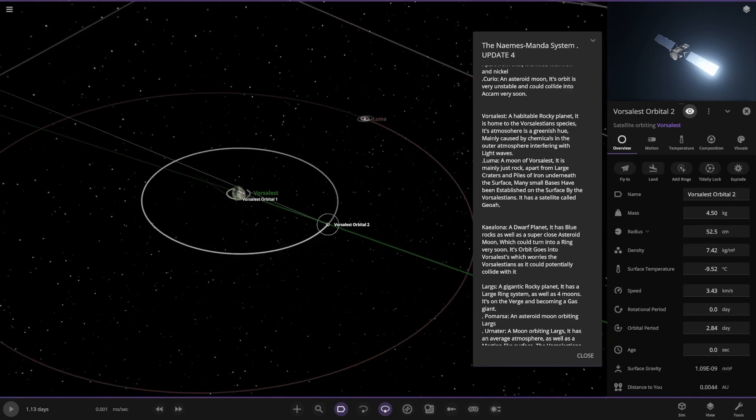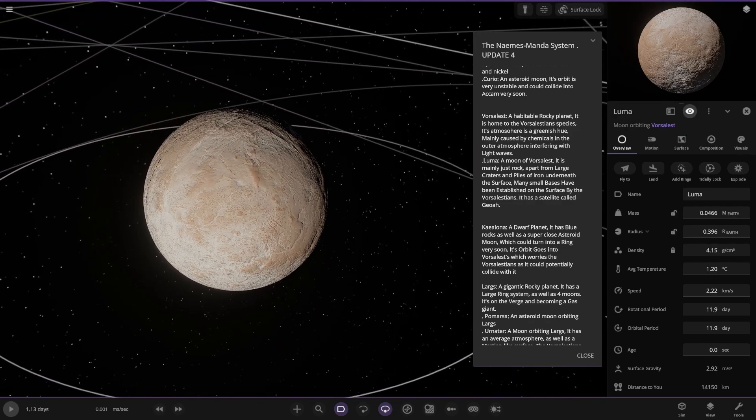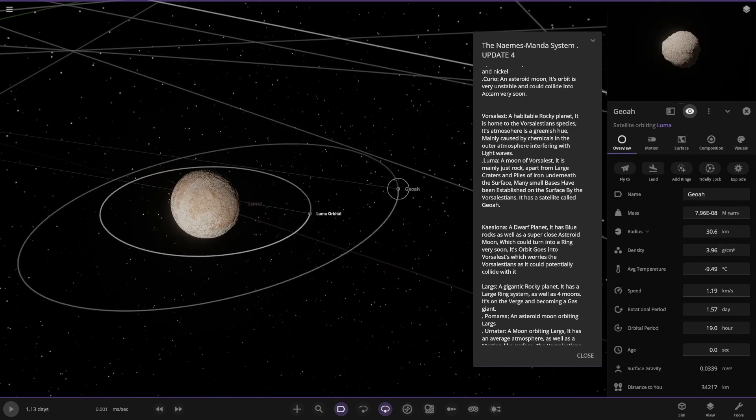So we've got the second orbital, then we've got Luma over here — a moon. It is mainly just rock apart from large craters and piles of iron underneath the surface. Many small bases have been established on the surface by the species. It has a satellite called G.O.R.